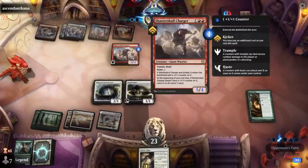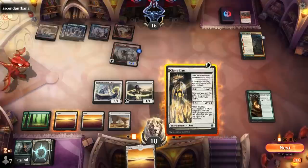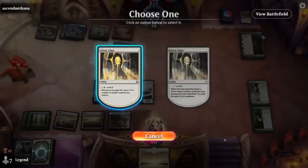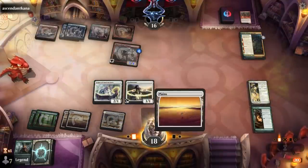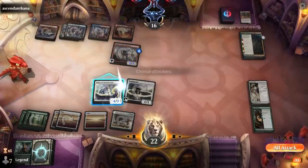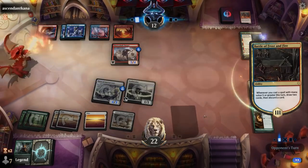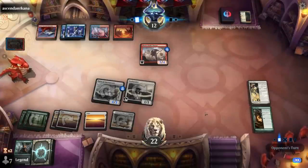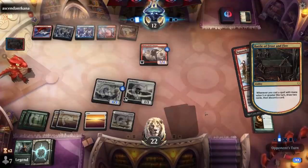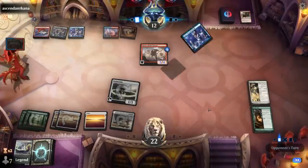I can play Cleric Class, level it up before playing my lands so the Druid Class also gets an extra counter. We'll hit for four. Don't know if we can count on the Priest blocking the Charger next turn. Squash is going to take it out. And the Battle, Frost and Fire is quite synergistic with Squash — so this game's not looking great.